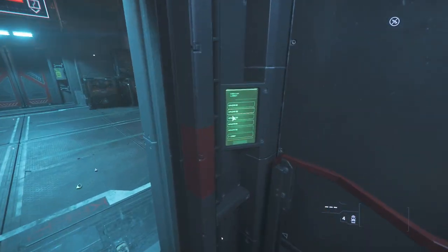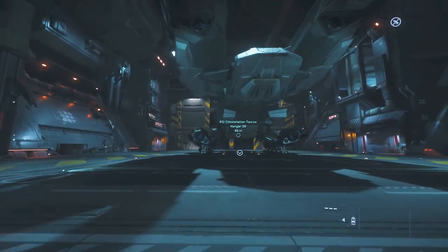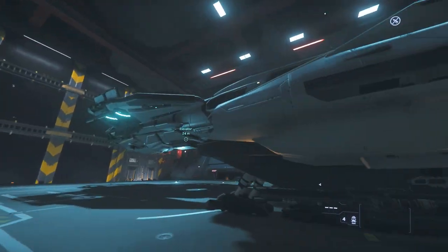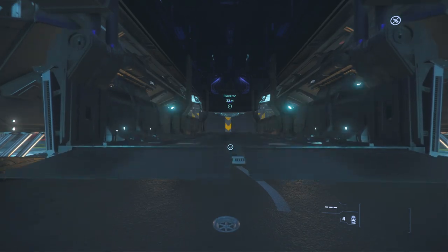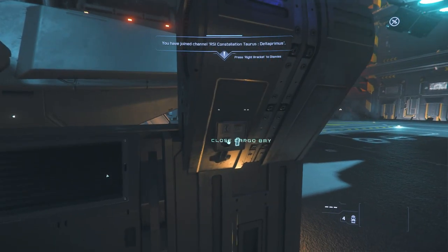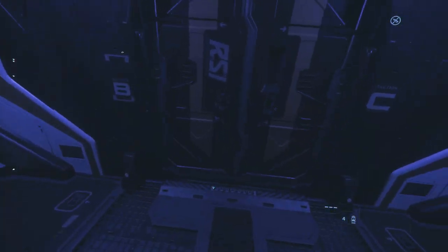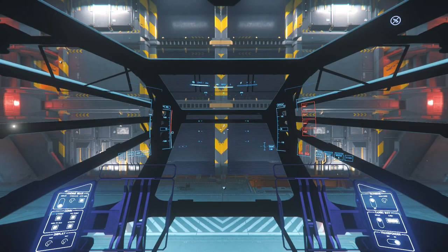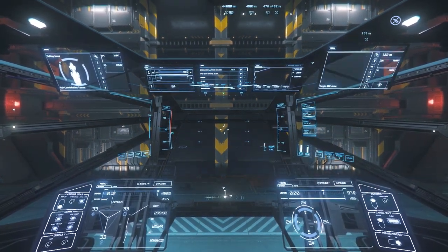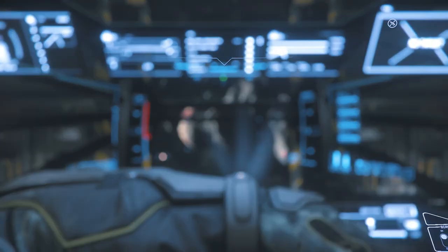Next up is ship choice. I love the Taurus — it's got a real heavy feel to it which makes it difficult to maneuver, but you could get away with the Cutlass or even a Star Runner. The reason I prefer the Taurus is it's beefier, takes more of a pounding when you get attacked, and with the turrets, weapons, and missiles it can fight back. The Taurus has 175 units of cargo capacity, and it's also perfect for team use — you can drop people out the cargo bay. I'm open to hearing your ship suggestions in the comments.